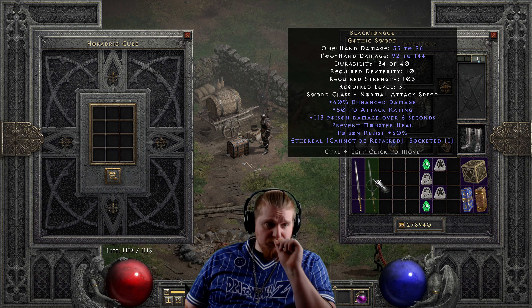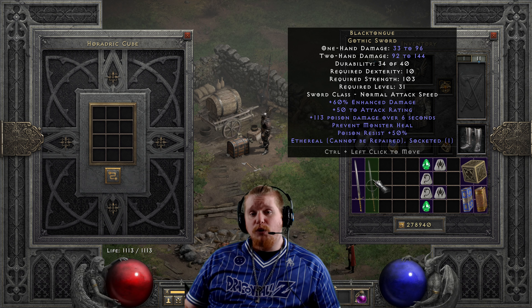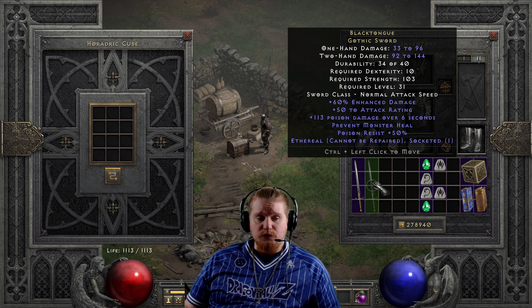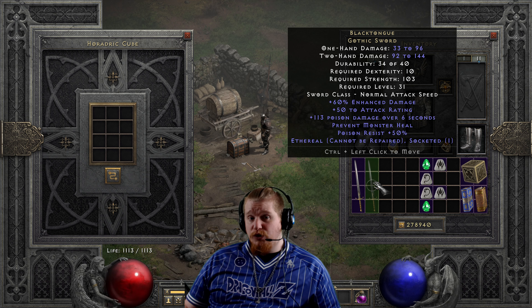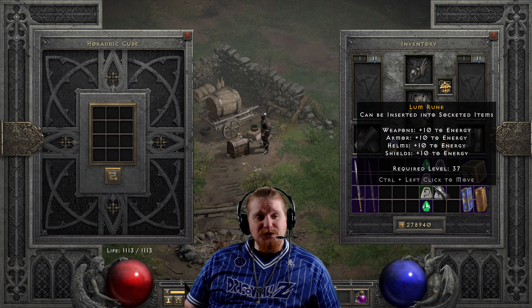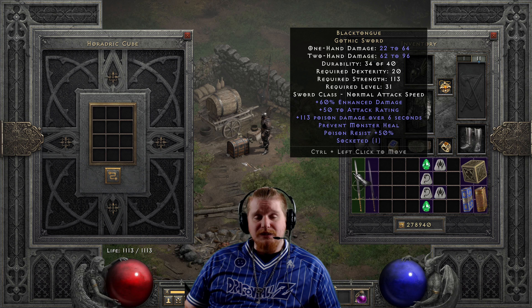The ethereal version can't really be used by a player character because it will break, but you could potentially use it on an Act 5 Barbarian mercenary. The main problem is that Prevent Monster Heal does not work on mercenaries, although he would still get the poison damage and poison resistance, which could potentially keep him alive. I just don't really feel like this is a good choice for an Act 5 barb merc.